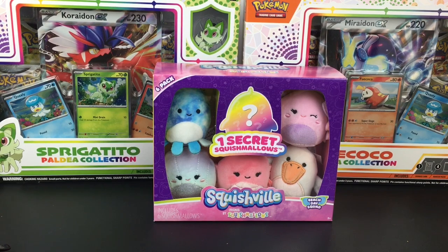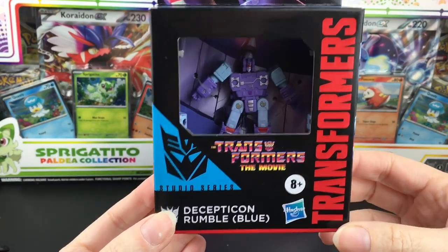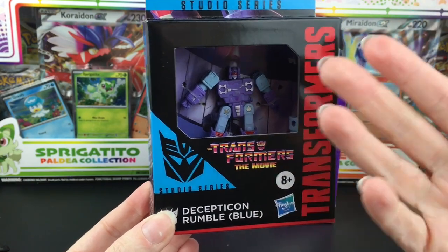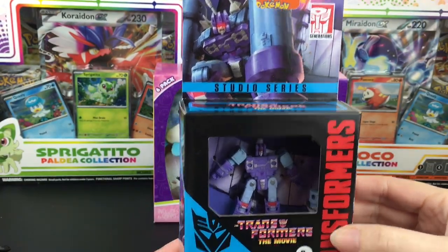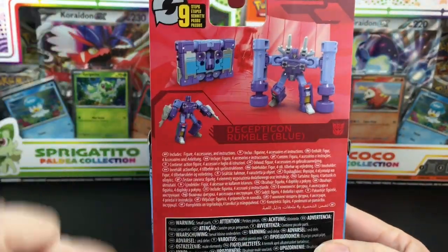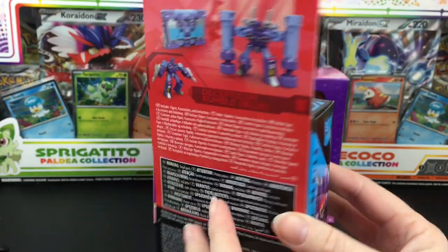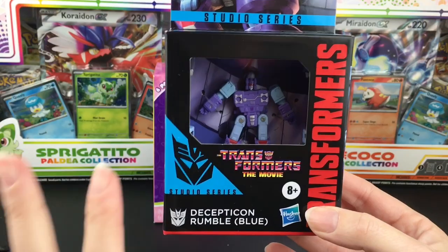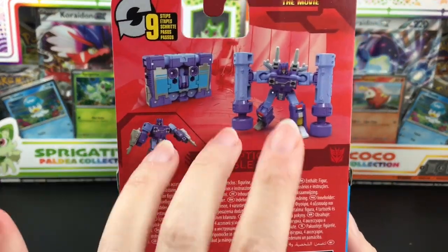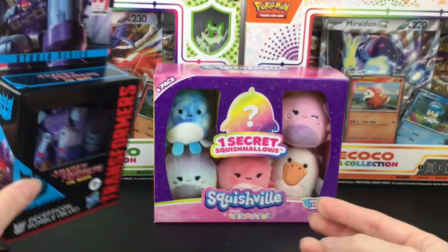And then the very last item for the haul is definitely a nostalgic buy. I picked up the Studio Series cute little Rumble the Decepticon. Back when the original toy came out the colors were switched — Frenzy and Rumble mislabeled — but I always knew this guy as Rumble. He's a funny Decepticon, one of the little mini cassettes that go into Soundwave. What's really cool is the Studio Series comes with his earthquake-pounding thingies, and I don't think he ever had that in the original toy. That's such an iconic scene in Astro Train. Really happy to add Rumble to my Transformers collection.